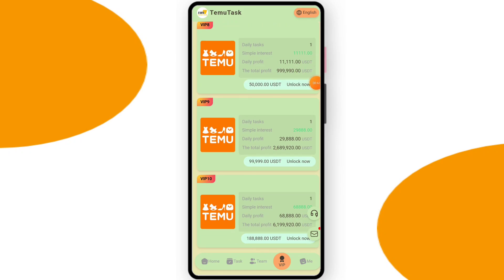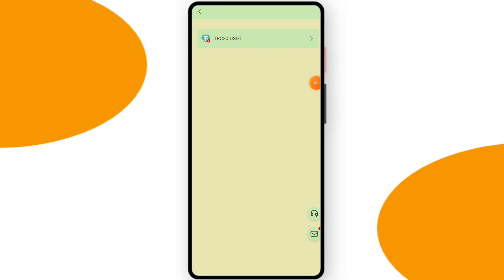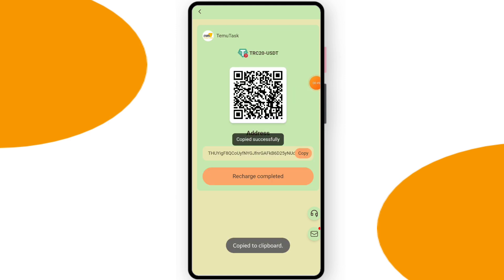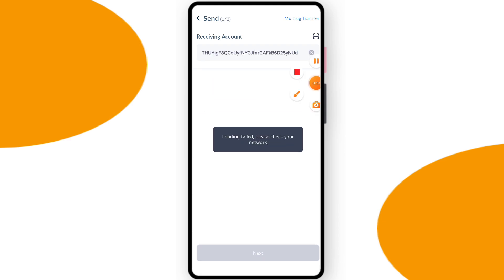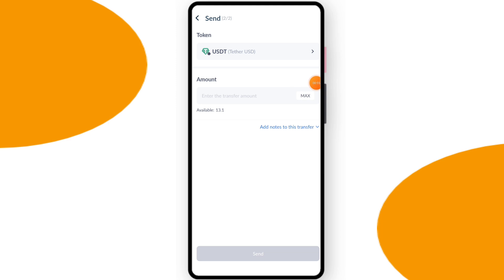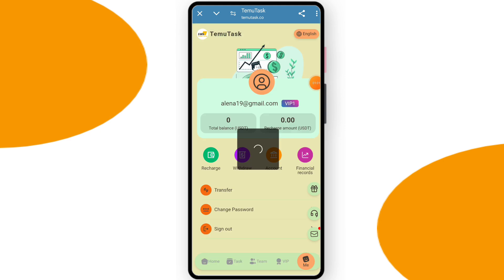To upgrade your VIP, go to the Me section and click Recharge. Select TRC20 and copy your platform wallet address. Open your crypto wallet, paste the platform address, click Next, and enter your recharge amount. After the recharge is done, go to the website and click the Recharge Complete button.